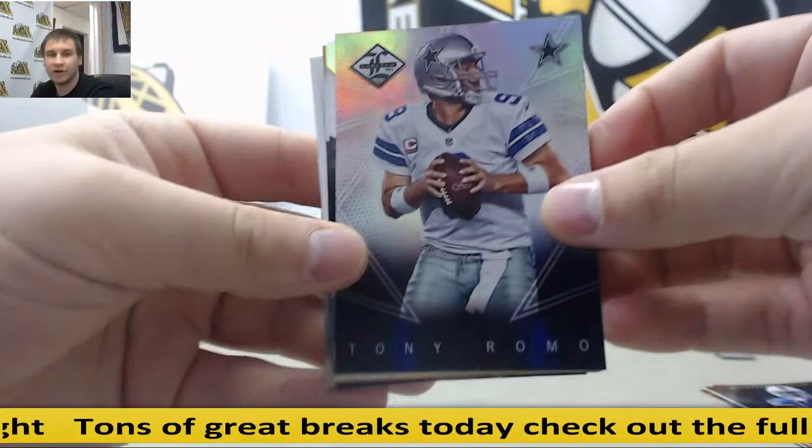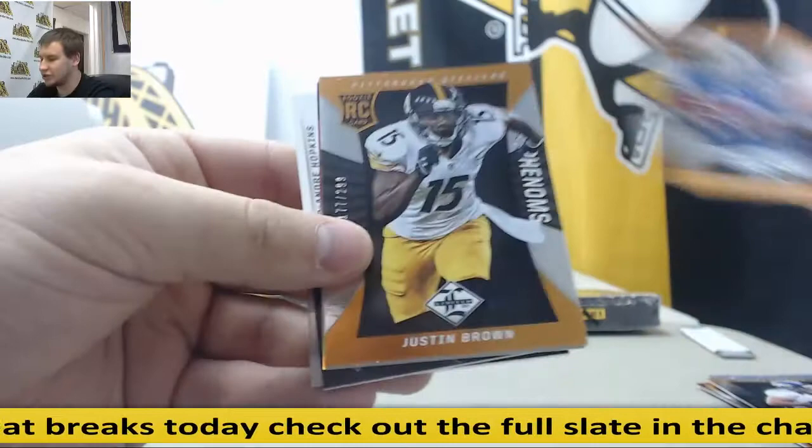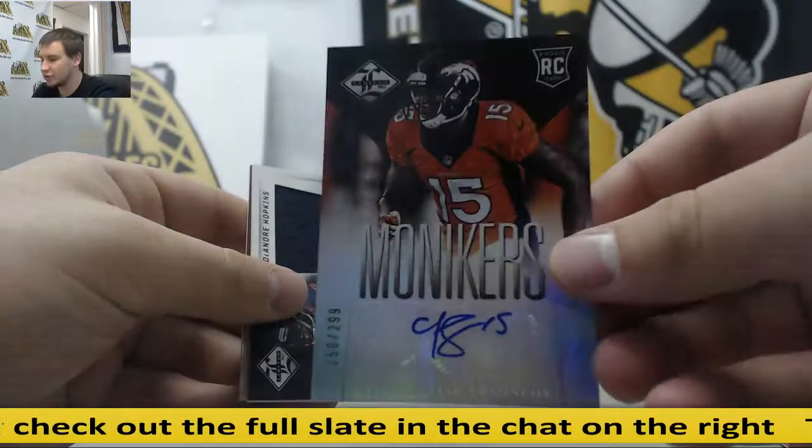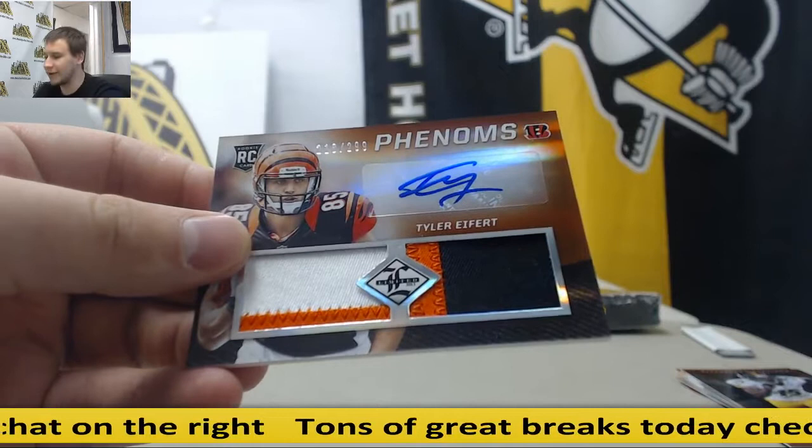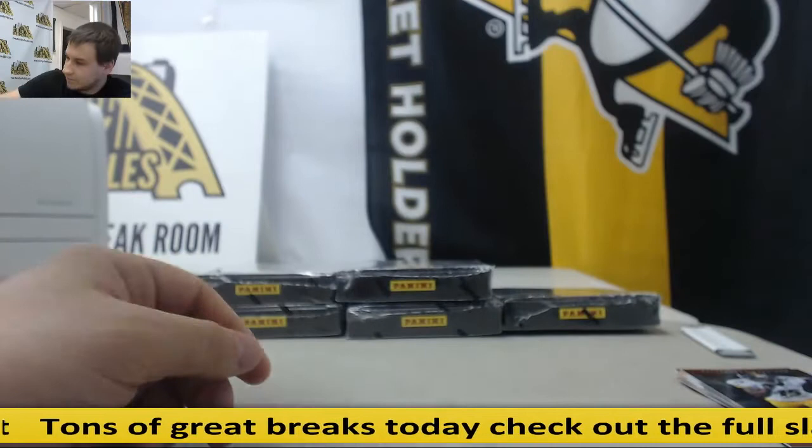Next up — another Tony Romo insert, to 49. Eric Decker, to 25 — Gold Spotlight. Steve Johnson, Justin Brown. For the Broncos — Tavares King, rookie auto monikers, to 299. For the Texans — DeAndre Hopkins, dual jersey, to 199. And another Tyler Eifert rookie patch auto, to 299 for the Bengals.